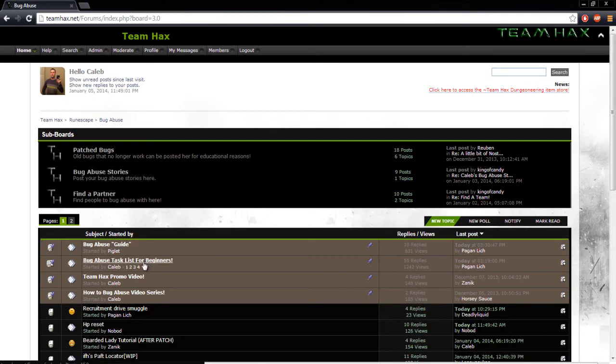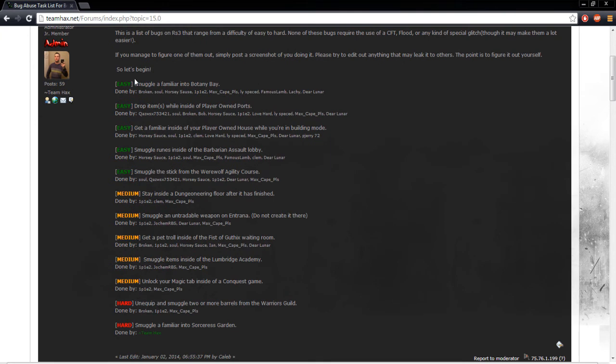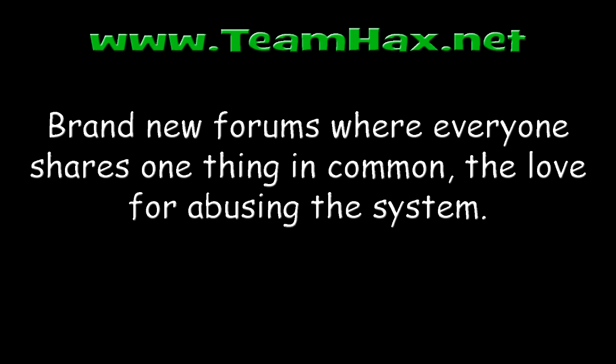If you go to the thread you'll see that there are a bunch of glitches listed that are performable, and they range from easy, medium, and hard. If you complete one of the glitch tasks, you simply take a screenshot and post it on the thread and I'll add your name to the list.